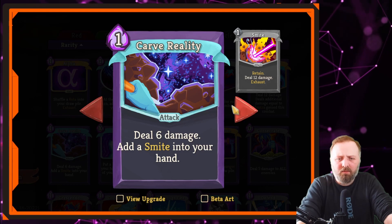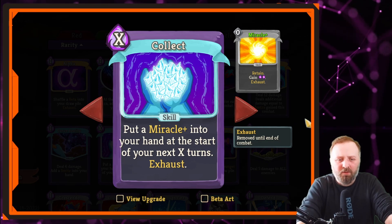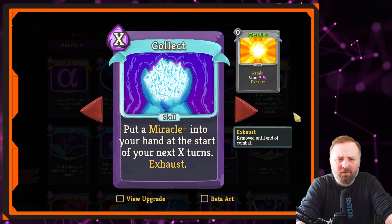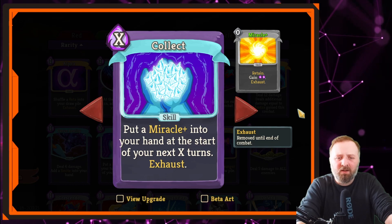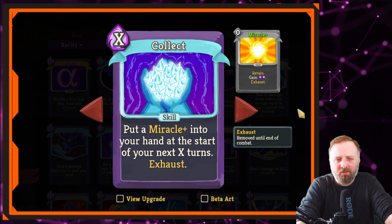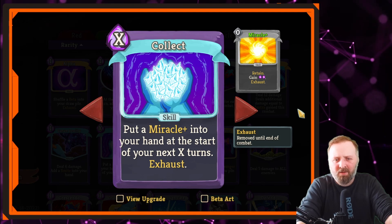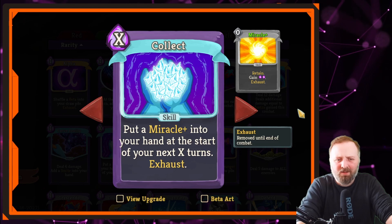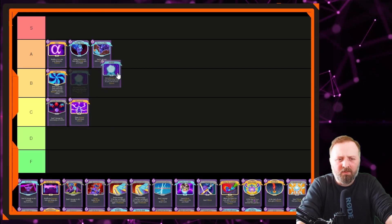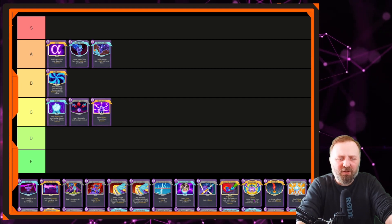Next is Collect. Pay X mana, put Miracle+ into your hand at the start of your next X turns. Exhaust. Technically it's more cards to play, but it's really just gaining more mana. I'm not a fan of cards where you play them this turn and get something great next turn — you want immediate effect. Poison's an obvious exception. If you have Chemical X, Collect is fantastic, but you could say that about every X card. I'll put Collect in C tier, because it has niche uses but isn't consistently good.